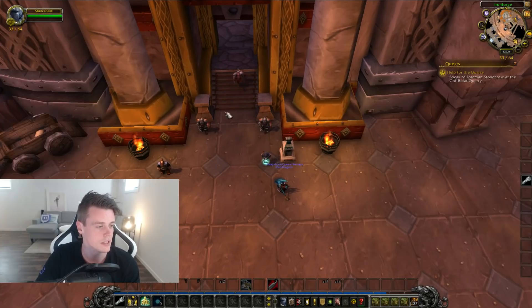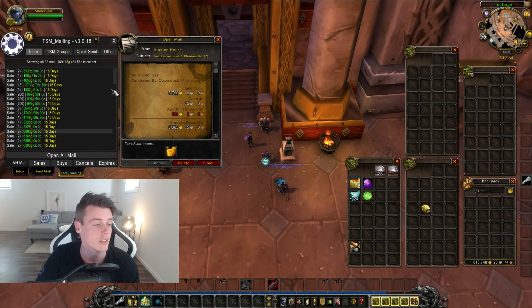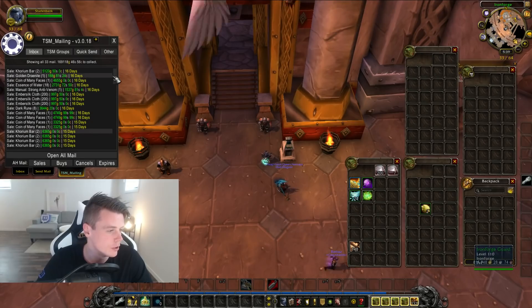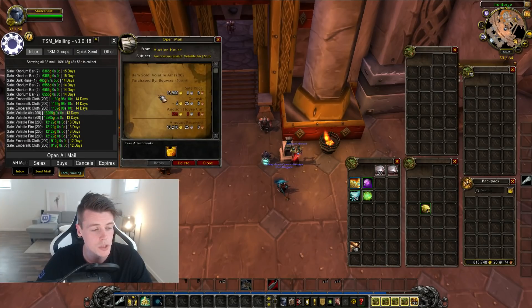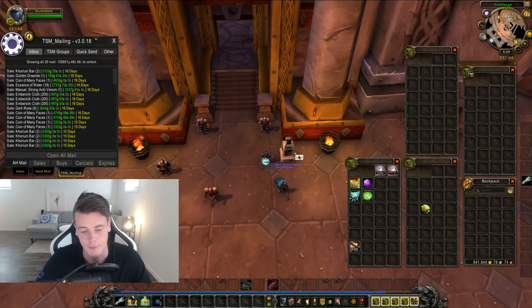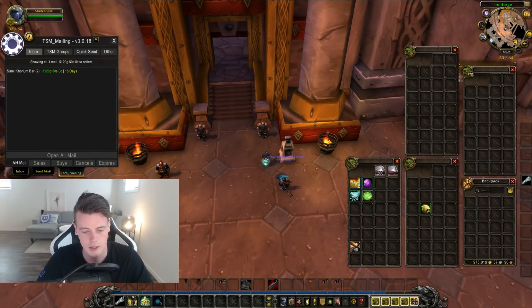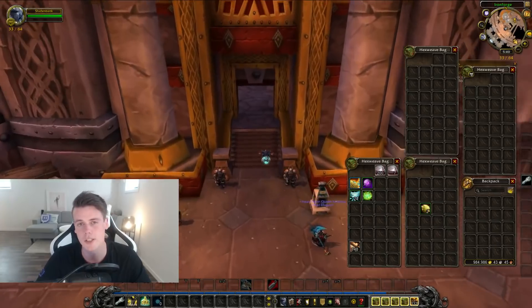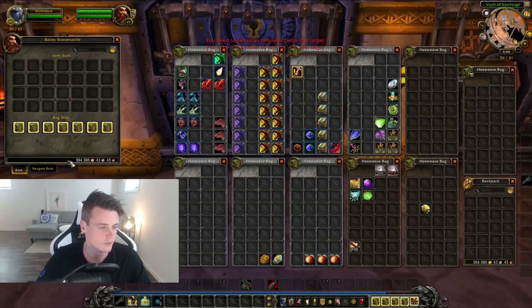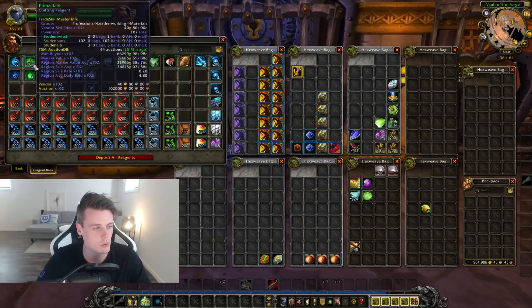Last 33 auctions, 169,000 gold. Two Corium bars for 6.7K gold — that's insane, like 3.3K per bar. More Coin of Many Faces. We have some Volatile Fire and Volatile Air as well — one stack 14,000 gold, another stack 12,600 gold. We're making a lot of gold. I have about 50,000 gold on this character just for posting fees. Now I'm at 984,000 gold, so basically around 930,000 gold from items I was stockpiling. And I still have a lot of gold sitting in these battle pets, toys, and materials — it's absolutely insane.